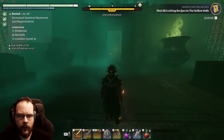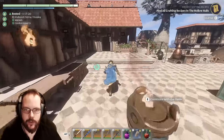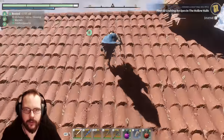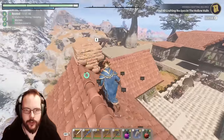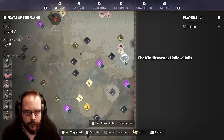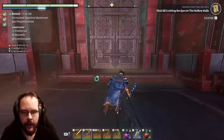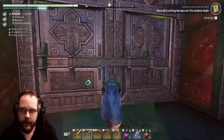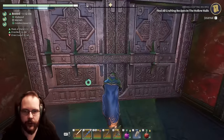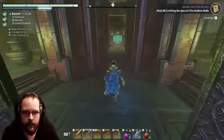What the hell is that thing? Today we are going to conquer the last Hollow Halls dungeon — I do believe it's the last one, and it's right over me. There is a cave here. The Kindlewaste Hollow Halls dungeon. This could be challenging, but we will see.